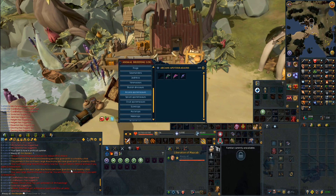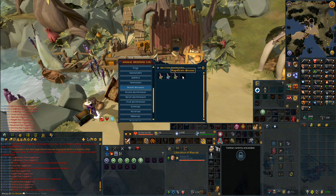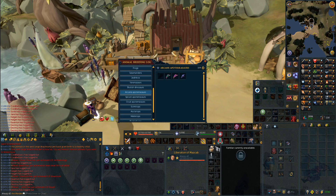We just abused a farming tick again and I actually got one of the dinosaurs I needed. Now all I need to complete the whole log is Magnificent Dinosaur and then Arcane first one. Easy peasy right?